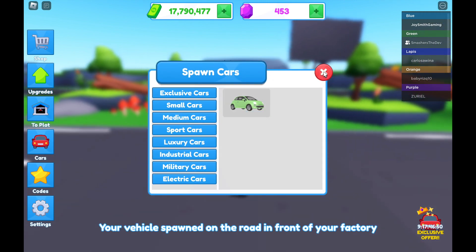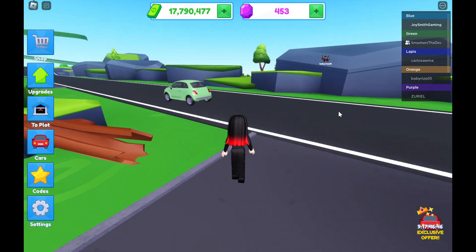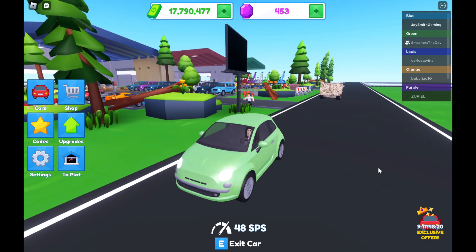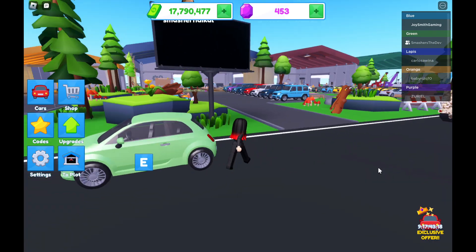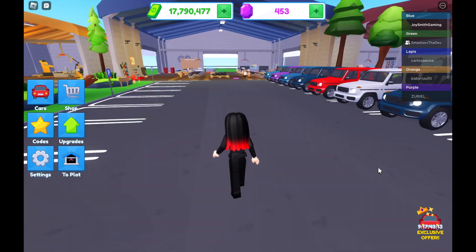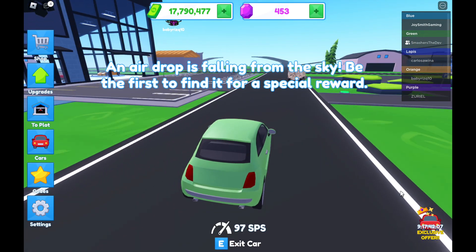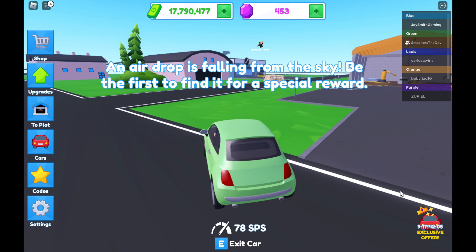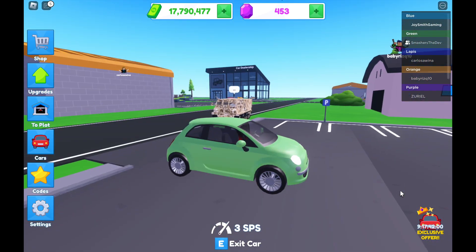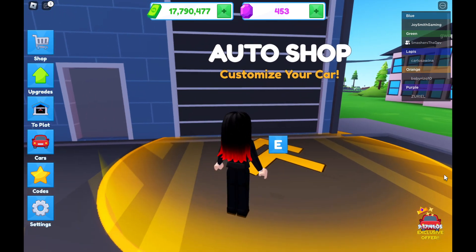I'm going to spawn my vehicle and drive towards the customization center — I'm not sure exactly what it is. My friend is here selling cars, so he can tell me where the customization place is. Well, there it is — my friend leads me over here.